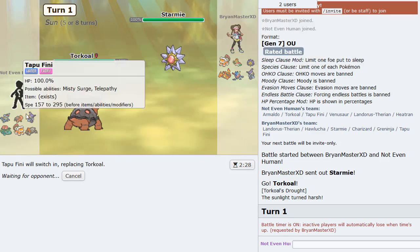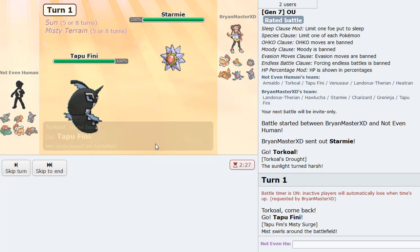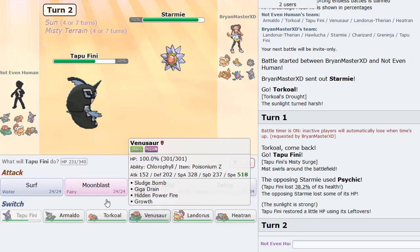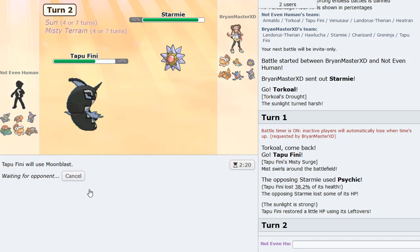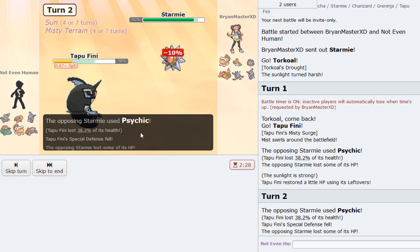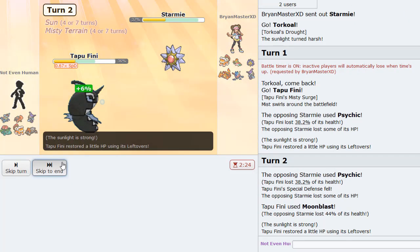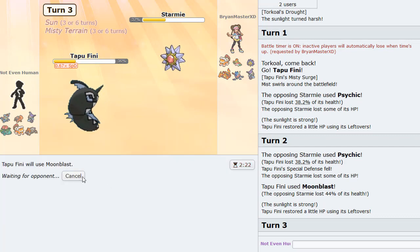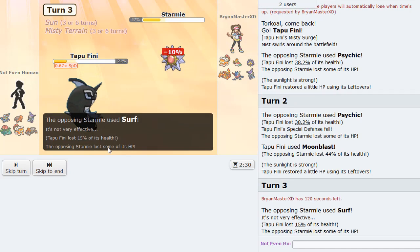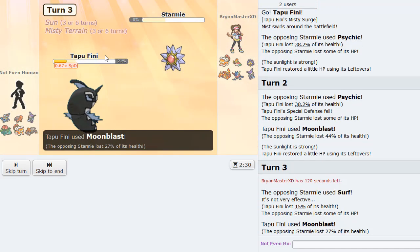It really kind of looks like Venusaur just clicked Sludge Bomb on everything for a ton of damage. This is a Life Orb Starmie. There's no way I can go into Venusaur just yet, so we get some damage with Moonblast on Starmie — I haven't seen that Pokemon in a long time.